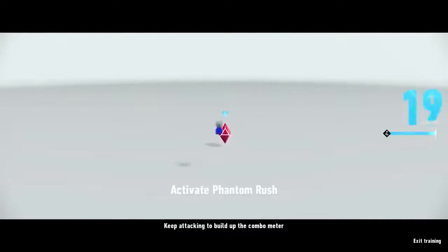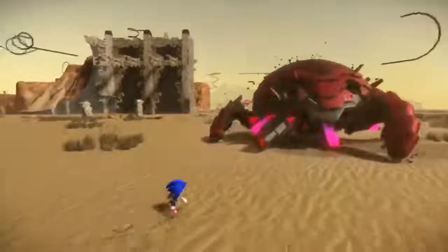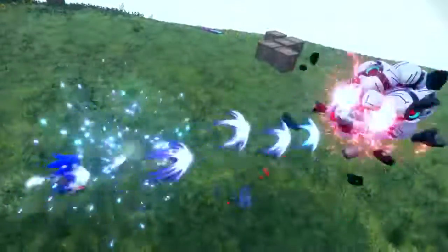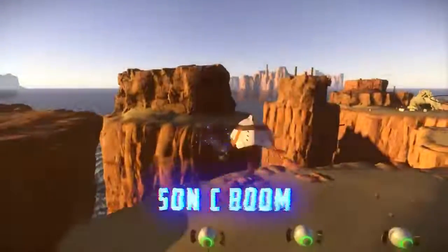Sonic's combo meter will fill up after attacking enemies consecutively. Once the combo meter is maxed out, Phantom Rush is activated, and your attack power will be boosted until the meter reaches zero. To deal massive amounts of damage in a short burst, use Sonic Boom — a long-range, high-speed kick that unleashes shockwaves at the enemy.